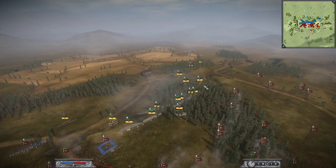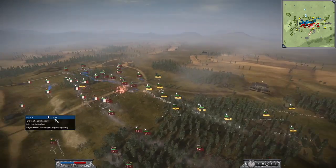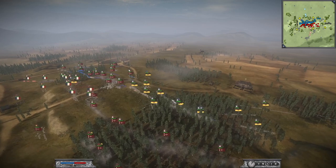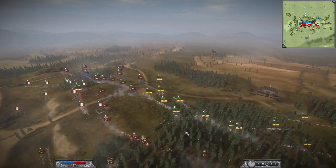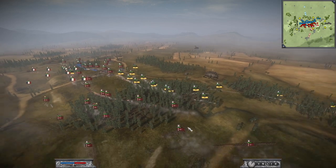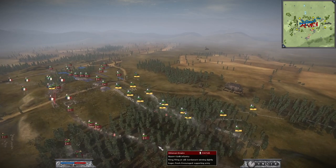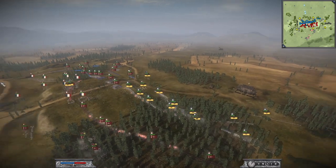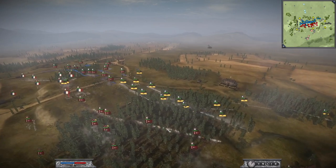Lancer is very defensive here and doesn't want to commit too much of his force in an engagement with Philipp. So he gives the ridge in the forest to Philipp and deployed his Grenzers here, which shot the ground. But Philipp does the same, more or less.